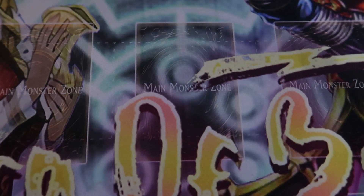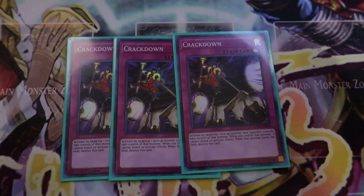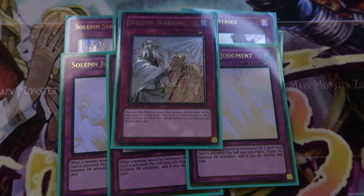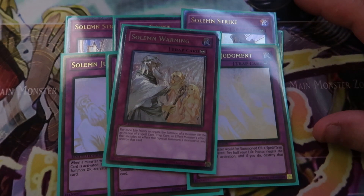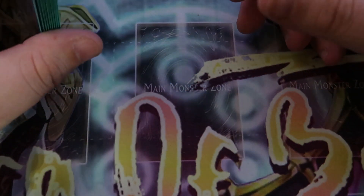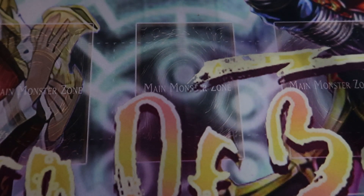We're also playing Triple Crackdown because it's super good in this format — taking your opponent's monsters so they can't play is really strong. What makes Crackdown even better is the 7 Solemns we're running: Triple Solemn Strike, Triple Solemn Judgment, and one Solemn Warning. If you have multiples of these face-down, Crackdown just steals the only monster they have left. It's going to be even better once we get the Megaton promos — specifically the Rock spell card and Dimensional Shifter, which will make Crackdown that much stronger.